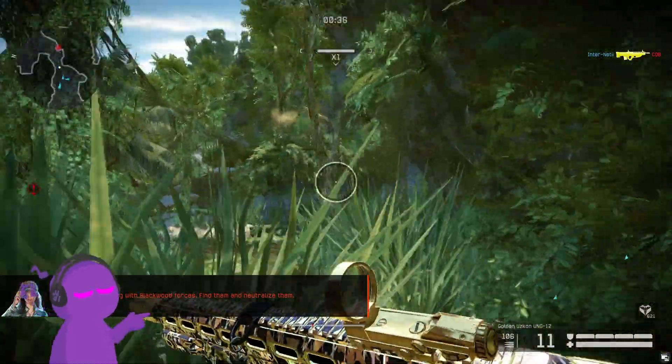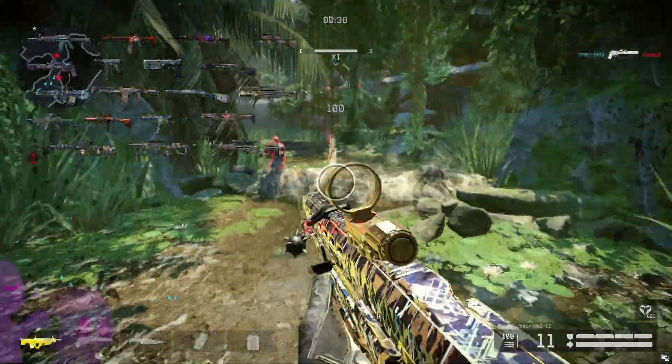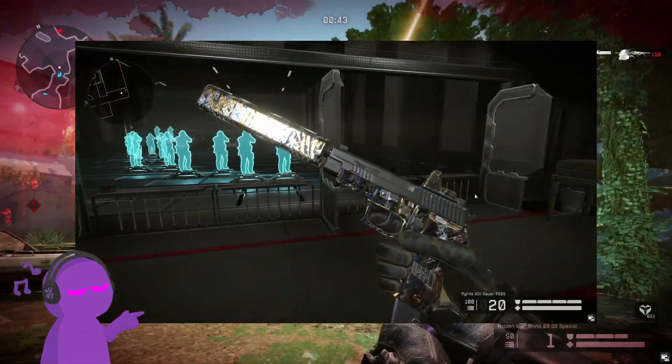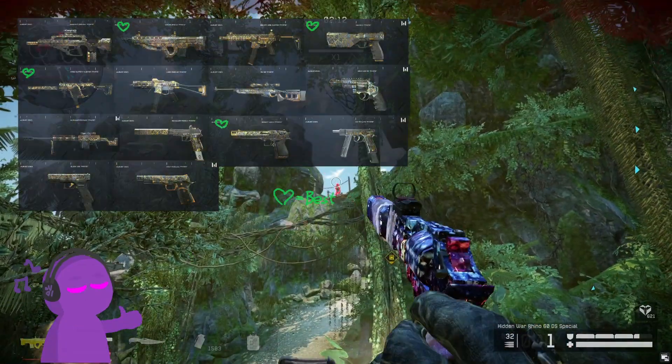We got 2 skin series: Pyrite and Hidden War. Pyrite is this crystal-looking, shining skin with animated backgrounds. It is of course inspired by the look of Pyrite in the real world, which is really neat.